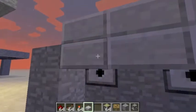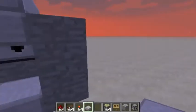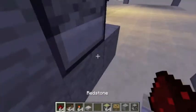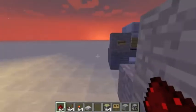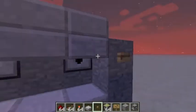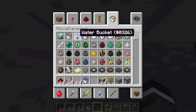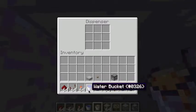Now you get your redstone — you're only going to need two redstone for this, which is amazing. Then you get your buttons and place them down right here. You get what you want — I'm using water and lava.